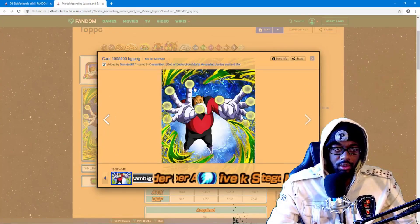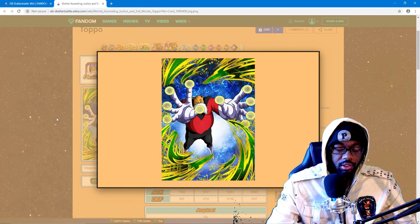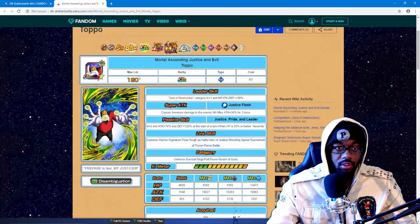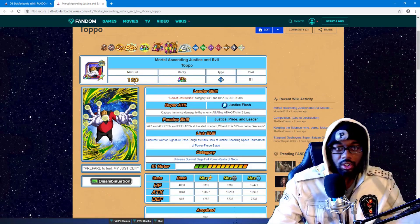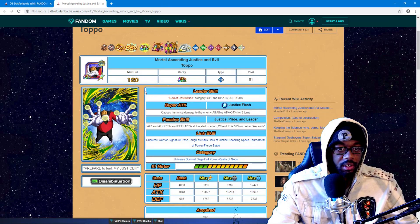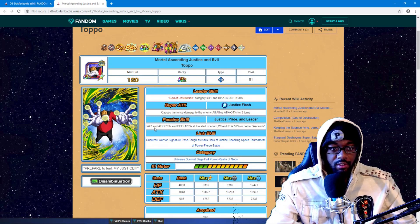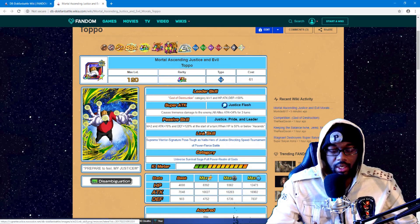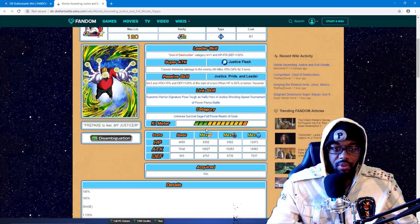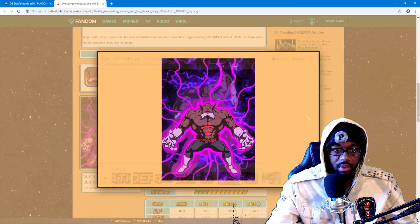So we got Topo over here — God of Destruction theme or something going on. He is Agility type, 61 cost TUR, God of Destruction category plus one key HP, attack, and defense 150%. Causes immense damage to enemy, all allies attack 34% for three turns. Passive: plus two key, attack 70 and defense 120 at the start of turn. When HP is 50% or below, he ascends — I'm gonna assume that ascends is probably gonna be fire.